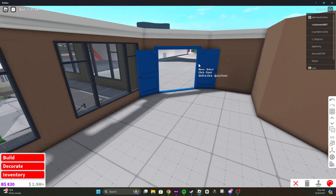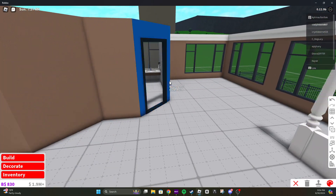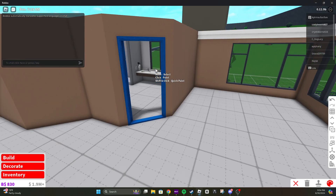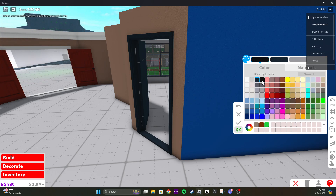So now that that's done, that door will look pretty good closed. And let's redo this door. We're going to make this so it's more of a wooden color, and then this frame is going to be really black.